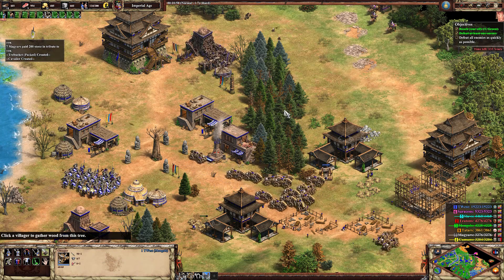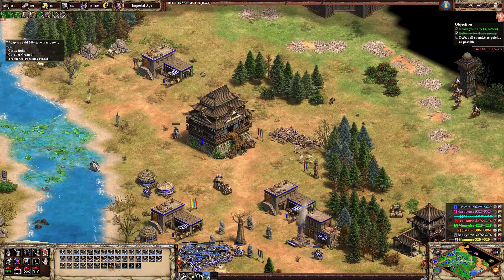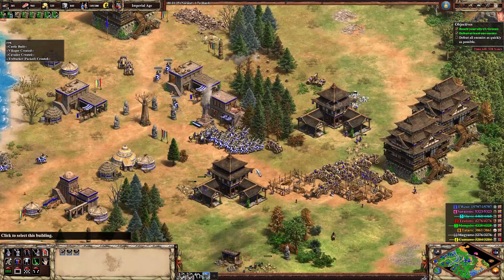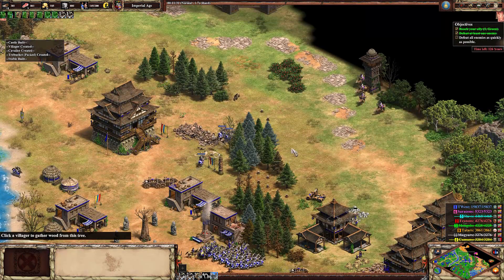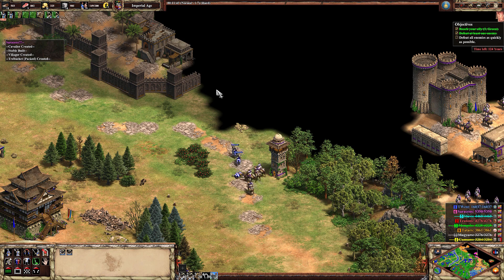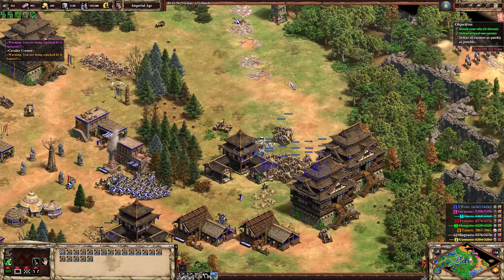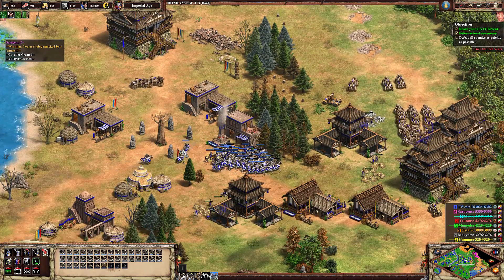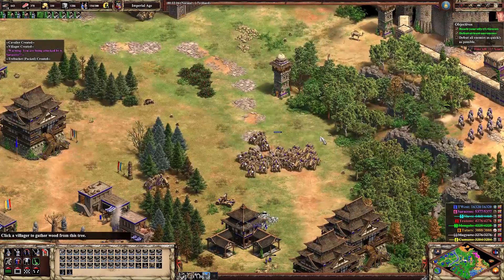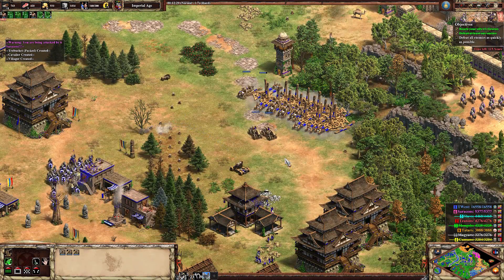Let's maybe destroy some of these trees here just so we can move our trebs and units more easily. Destroying trees. You guys will lure these Mamelukes away — or hopefully you can. You're taking quite a bit of damage there. Trebuchet time — we have 20-some odd trebs. Set the idols to work. Let's go trebs — keep clearing that forest for us, it's going to mess with our pathfinding. We don't need to use all of them there.